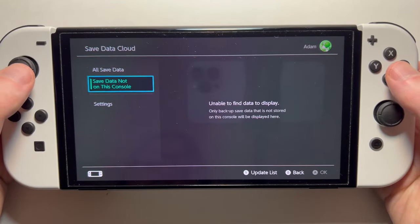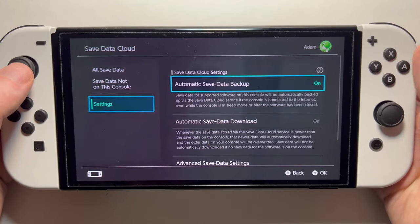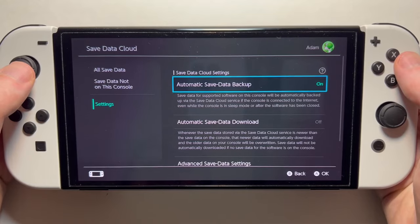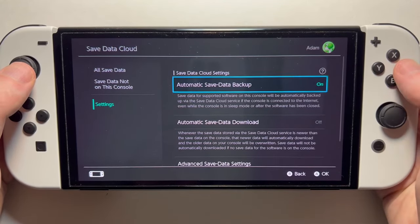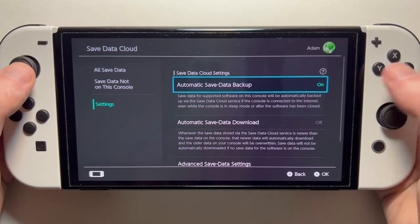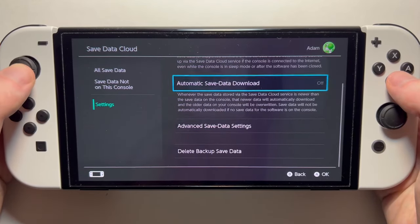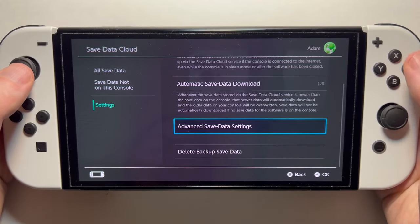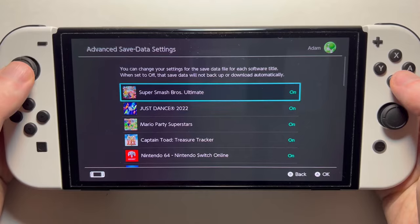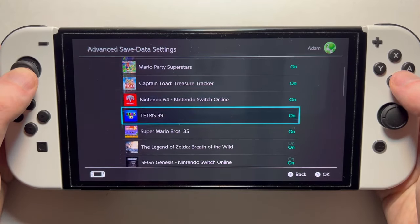If you want more options, go into your settings. From here, you can turn on automatic save data backup — for me it's already on, but if it's not, just press A. You can also delete backups or go into Advanced, where you can turn automatic backup on or off for each game individually.